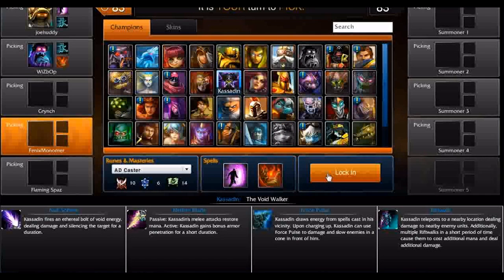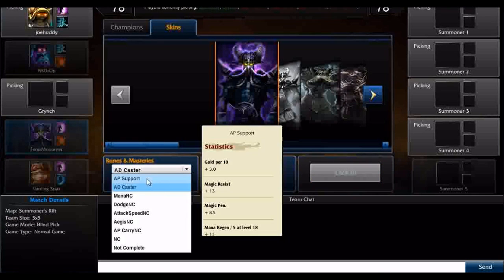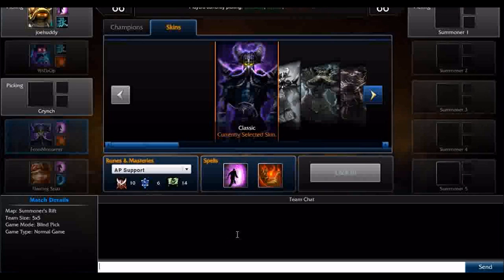Picking up Kassadin — going to try to lock in. Sweet, we have a tank. That's awesome. Looks like I didn't have to worry about that. Switching my runes up. Need to launch Fraps. The top is cut off a little bit — that was my fault adjusting the window size. Grinch has still not picked a champion, so we're waiting on him.